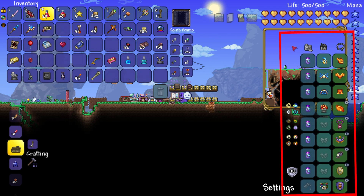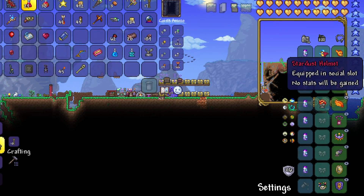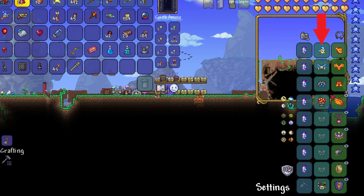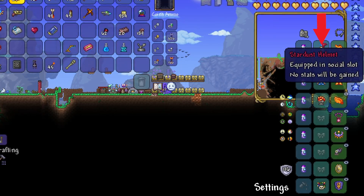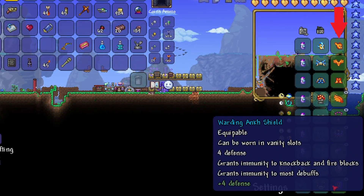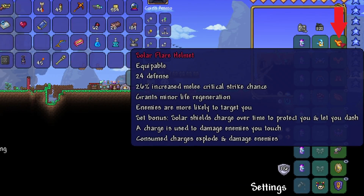On the right side of your screen you will notice the equipment section. The very left row is the dye row, and here you can just place dye — sounds just like it is. The middle row is the vanity slot. In the middle row no stats will be gained from the item that is in there, it is just for looks. And then the next row over is where your equipment goes — that is where you want to put your good armor and accessories.